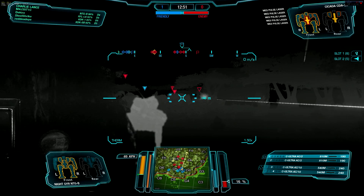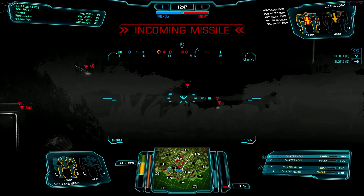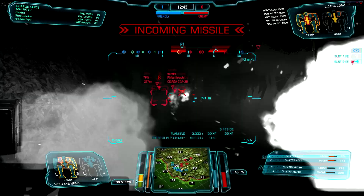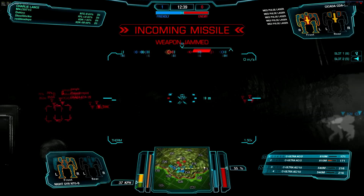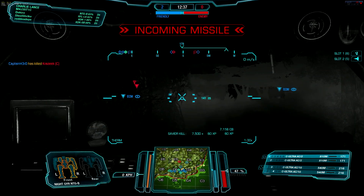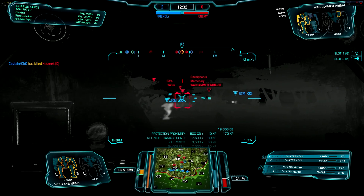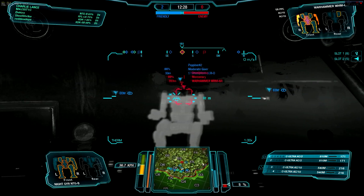Bravo looks like he's still trying to cop some peeks around the corner, and he's joined by — is that a Warhammer? I'm pretty sure. We're going to keep our focus on the Cicada and keep that information as long as we possibly can. We are getting pegged with some missiles despite that incoming missile warning. Looked like they were grouped in fives, so not too much damage being taken. This mech is pretty meaty, so I have no problems hanging in there for a little bit.